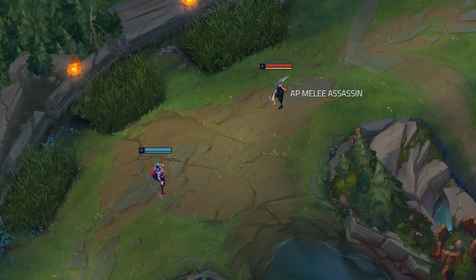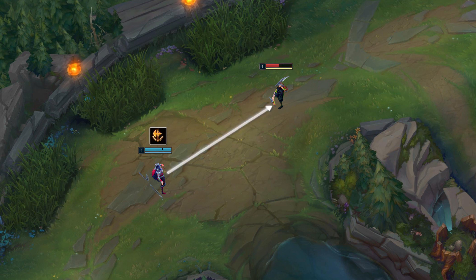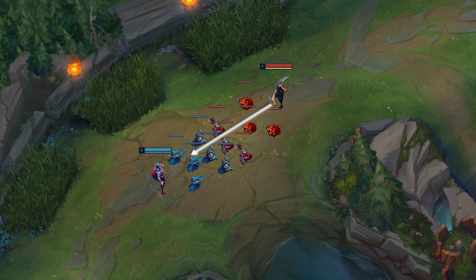Akali is an AP melee assassin vs Irelia, an AD bruiser. Akali wins in burst trades with her shroud, and Irelia wins in extended trades. They have equal range and equal wave clear, but Akali doesn't have mana costs, so she gets the slight wave clear advantage.